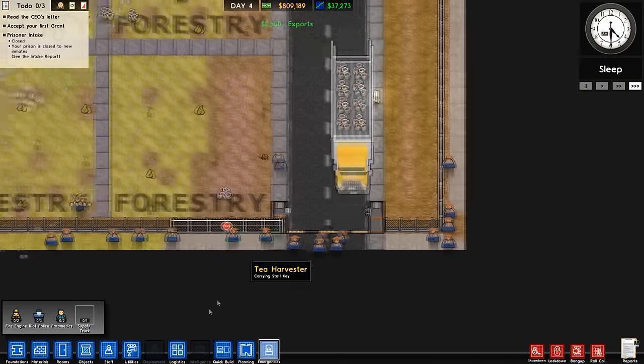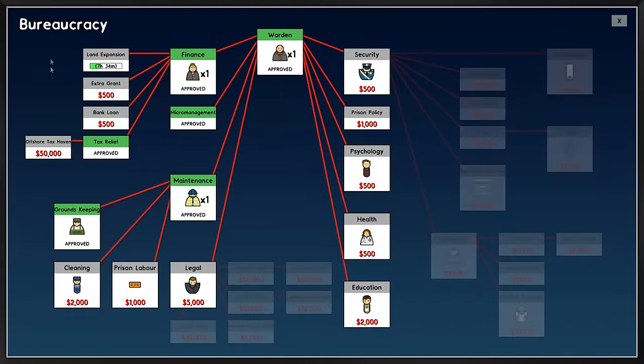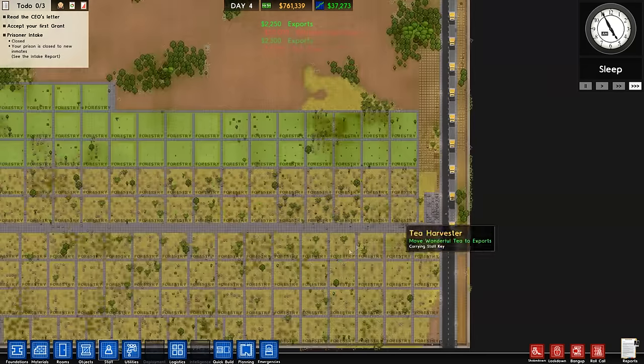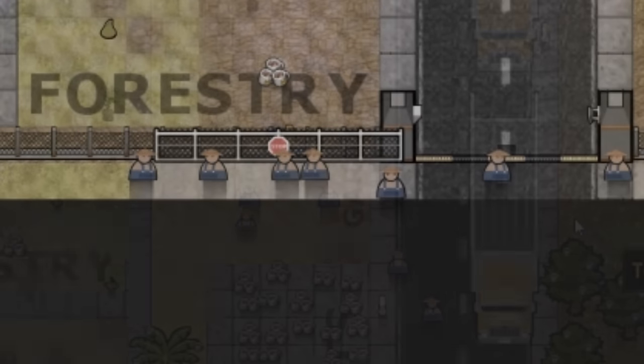Hang on a second — look at all these workmen hanging around down here. Are they trying to escape? There's no escape from here, my friend. You will soon enough find that there is no way out.